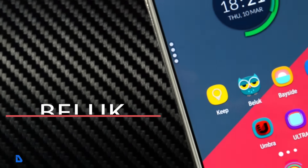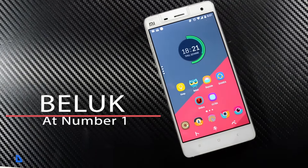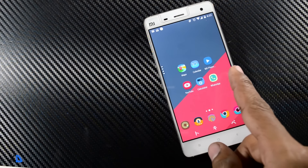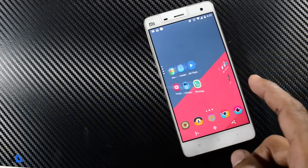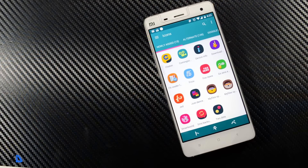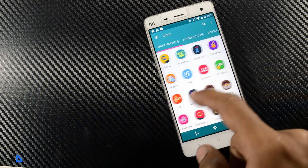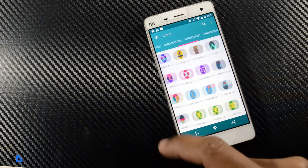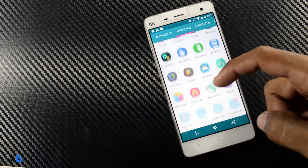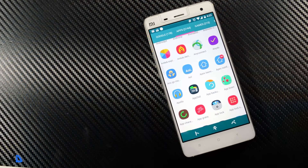And finally at number 1, we have Bluk Icon Pack. Bluk is a great take on flat icons with curved edges, but it still delivers a colorful punch and unique twist on icons. It features more than 3,200 icons and 50 quad HD cloud-based wallpapers, with tons of alternative colors for those who have a certain theme in mind. And if you look closely, each icon has a flat and minimal feel, which is the best part of this icon pack.